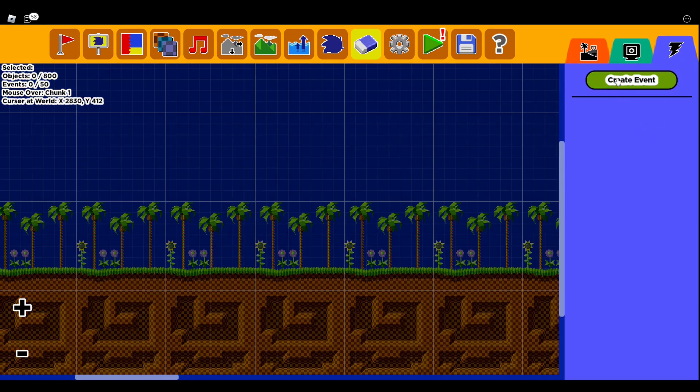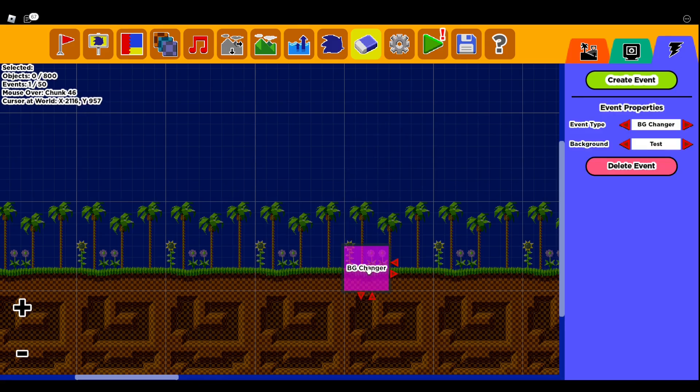The third one is the Fence. This is something that a lot of people struggle with — it was kind of hard for me to figure it out until I got the hang of it. Once you press Create Event, it'll have this purple box. You can put it wherever you want, but it can only be put in four sections of each chunk. If I was to put it right here, you see how it automatically says Background Changer.